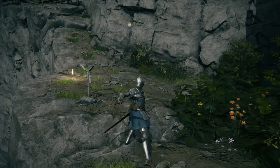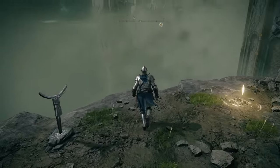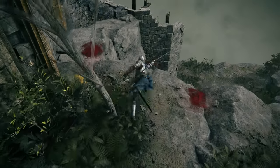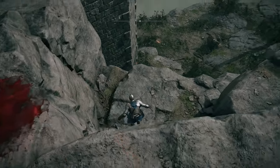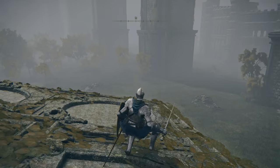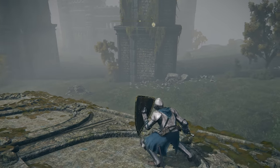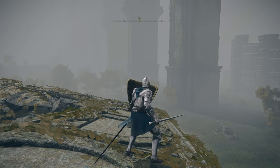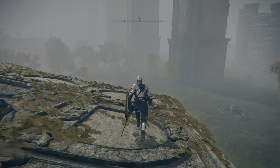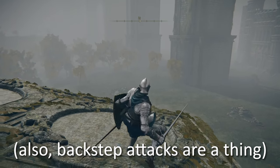Attacking near ledges. Whenever you attack, your character typically moves forward in the process. This can be nerve-wracking if you find yourself near a ledge, but it turns out that the game prevents you from falling off in this way. Do keep in mind though that this doesn't seem to work for ledges with falls that won't kill you. Backstepping can be done by just tapping the dodge button, and this time blocking can actually be maintained while backstepping — so if you're holding block, just tap dodge and you'll keep blocking. This is actually really cool and potentially really useful.